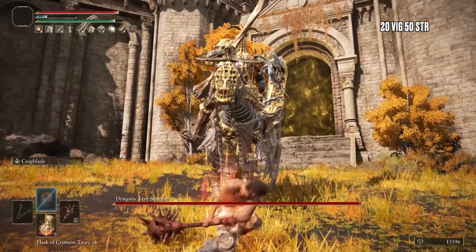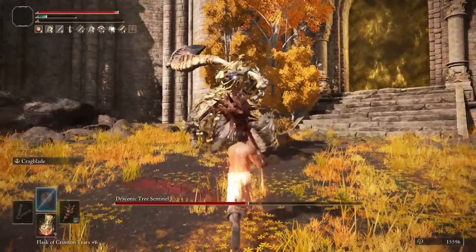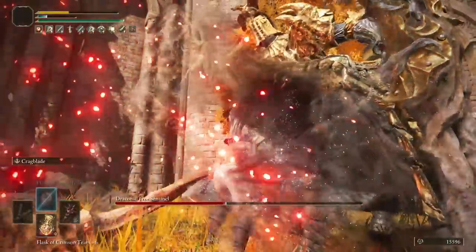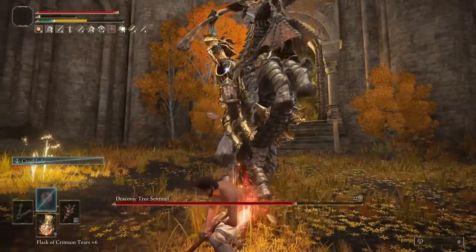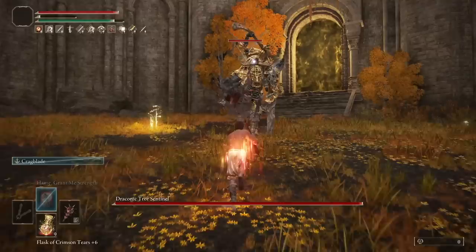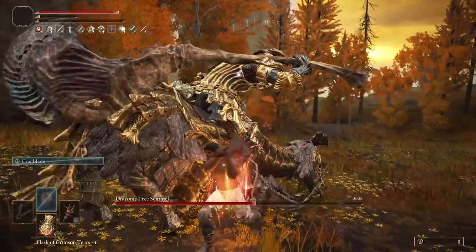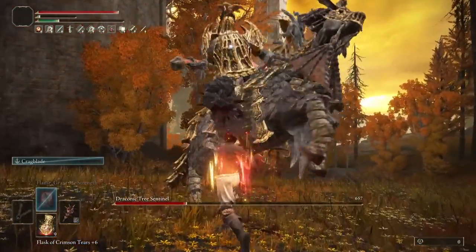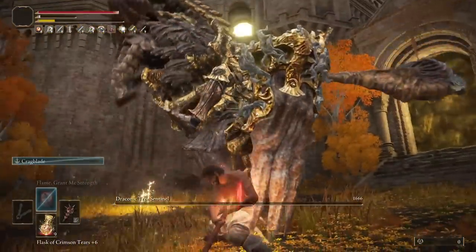Now to Altus and to the Draconic Sentinel. Here we're just going to spam charged R2s for a constant stun lock. I spent a little bit of time messing around with this and couldn't find a way of doing a complete stun lock with our current stamina, however I came up with the next best thing: run up to him and hit him with a running R2, then into two charged R2s, followed by another for the stagger. One more while he's stunned, then regain your stamina and hit him with another during his transition. Dodge the first attack in phase 2 for another charged attack, then the fight's over.